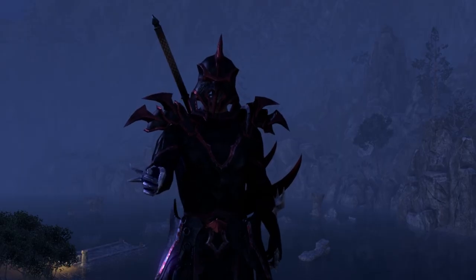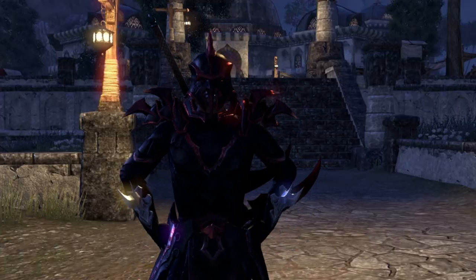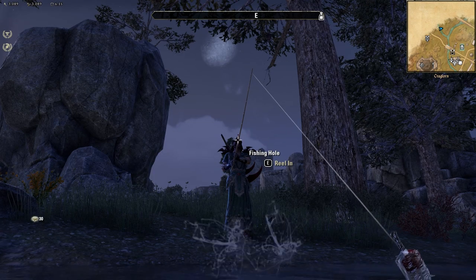And so there you have it — the brutal Smorgasbord Assassin. A build that is both stealthy and not at all. But wait, there's more. If you jump into your character's inventory right now, put on a dress, and then go fishing for 17 hours straight, you will gain a whole experience point.